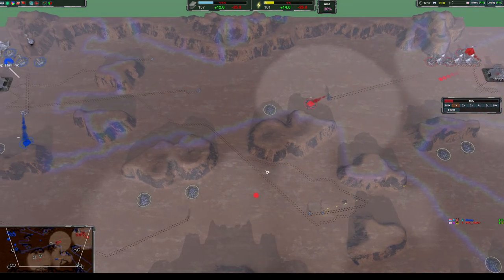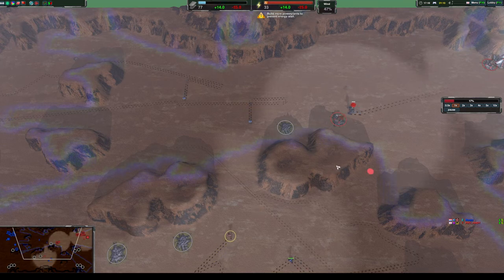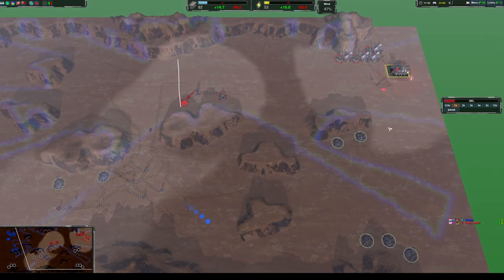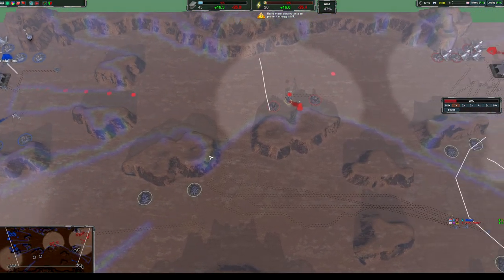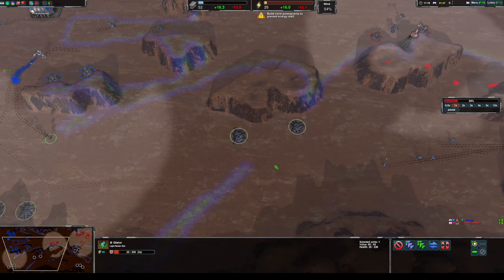I'm able to defend against his aggression and expand towards the middle with my commander instead of going heavy south, so I can set up a forward post. This blocks off the whole path, and when I'm more stable I can expand this way with a con. He's come for a more economy-based expansion here. I'm holding my glaives back and getting as much information as I can with this one Glaive scout.